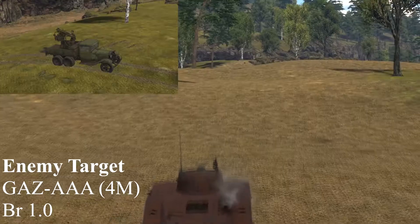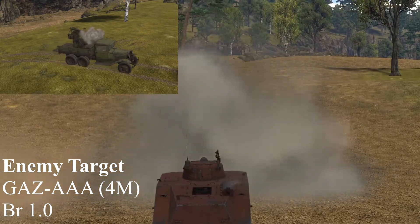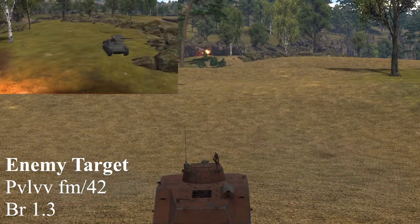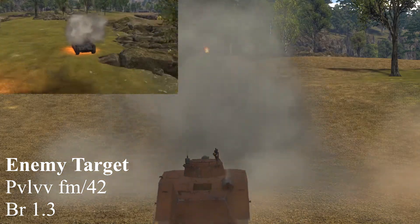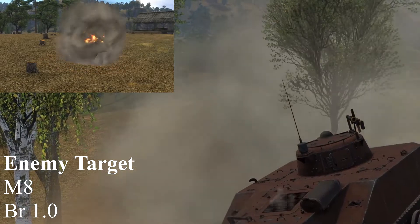We push a bit further and see an enemy anti-aircraft gun. I'm going to machine gun him to death, because we have three machine guns — it's very easy. We kill another one too with our nice .37. And we sniped that guy from quite far away.